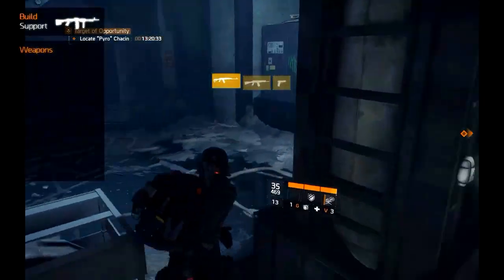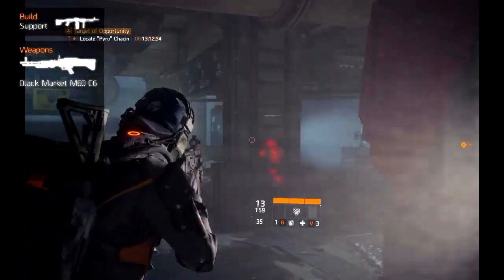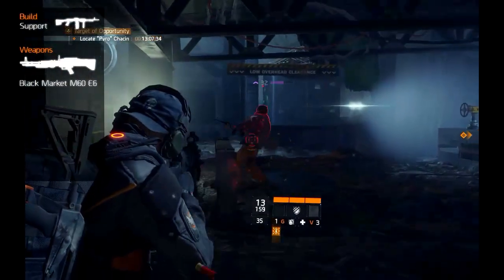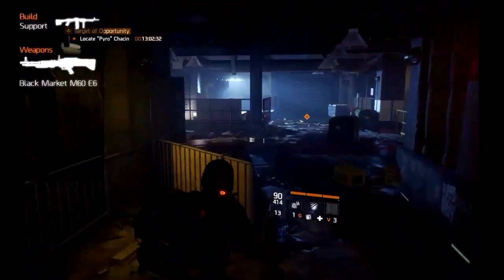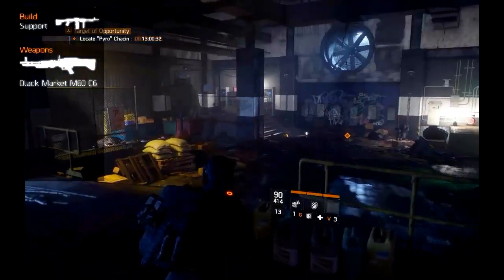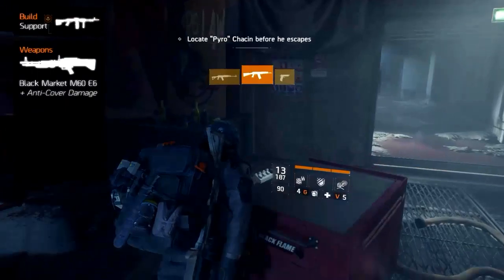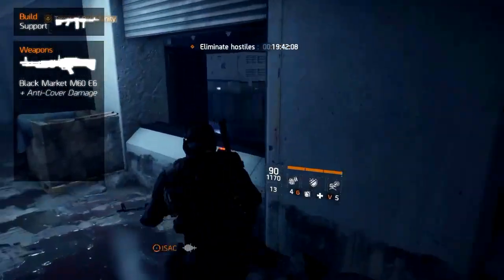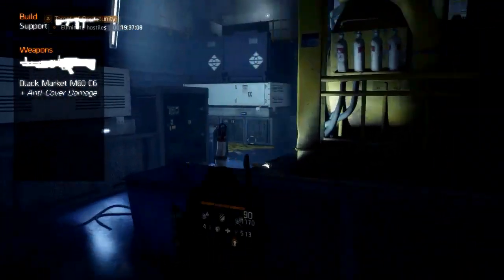Your primary weapon will be the Black Market M60 E6 light machine gun. Out of the light machine guns it has the best damage and magazine capacity at 100 rounds, the best range at 40 meters and the best stability at 27%. As a light machine gun it also has a 30% damage bonus against targets out of cover. Equipping this weapon will give you a high damage per second weapon for medium to long range engagements, and it is a great candidate for suppressing enemies.